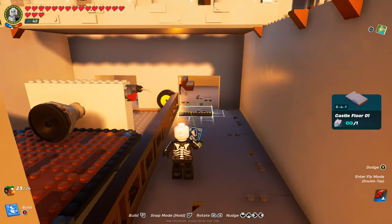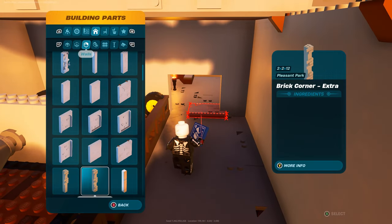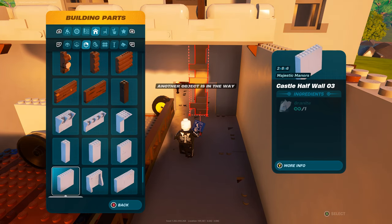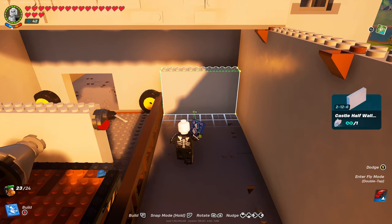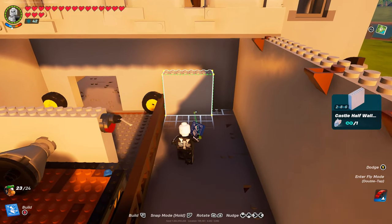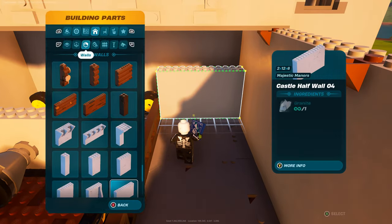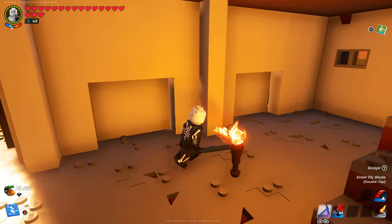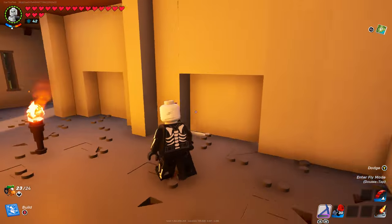The only final touch we need is this little area right here. Go over to our wall section one more time, go all the way down to the half wall section. I personally like castle half wall 4 rather than 3, but it's completely up to you. Place it down. The reason is that if you shut our secret door, it kind of looks exactly the same from here to there - and that should pretty much be how you make your secret doorway.